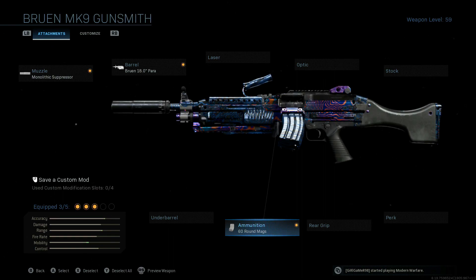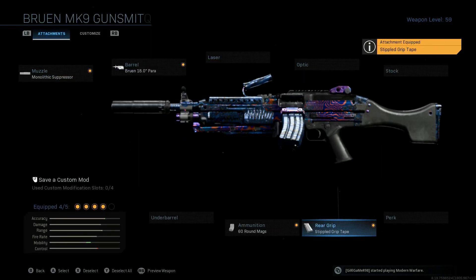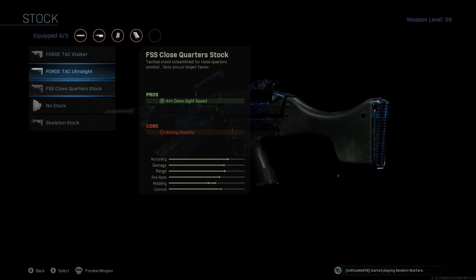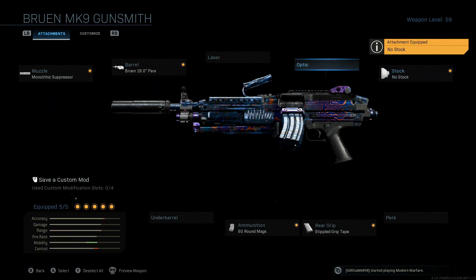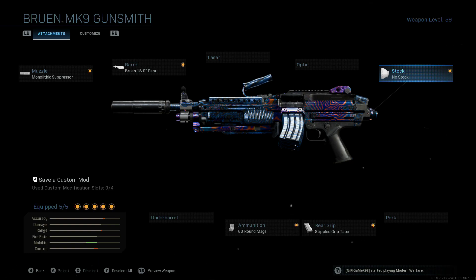The reload speed on this is phenomenal - very good. I don't know if they sped it up because it's a side-load magazine system, but either way it works great. For the grip, we're throwing on the stipple grip tape because it actually helps a lot more than it does on most weapons. Then for the stock, throw on the no-stock option - and there are your five attachments.